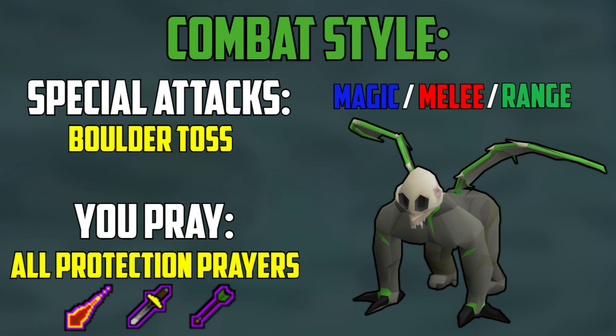Now I will show you guys an example trip with some commentary so you understand how the mechanics work and how to kill the Demonic Gorillas, but I need to first go a little more in depth so you understand. The combat style of the Demonic Gorillas is magic, melee, and range, meaning you will have to pray all the protection prayers throughout each kill, as the Demonic Gorillas will switch attacks. There is also a special attack where the Gorilla throws a boulder — it is only a 1x1 attack, meaning if you move one tile away you won't take any damage, and you definitely want to avoid these attacks because they will do major damage if you do not move.